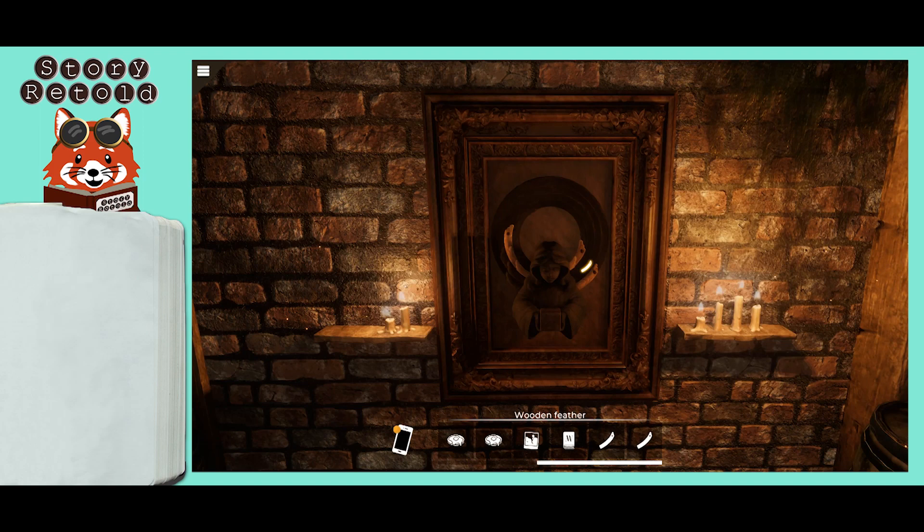Once you have the two wooden feather pieces, step up to the wooden angel carving on the wall. Place both wooden feathers into the carving on the right wing.